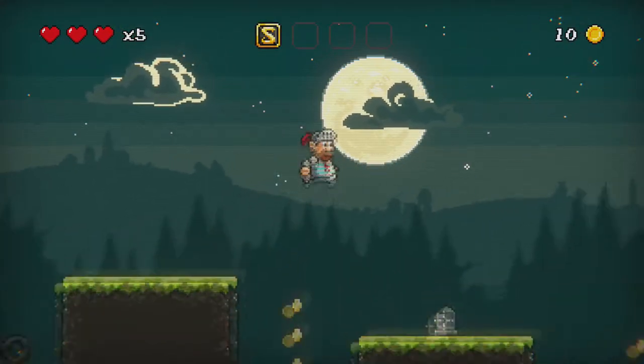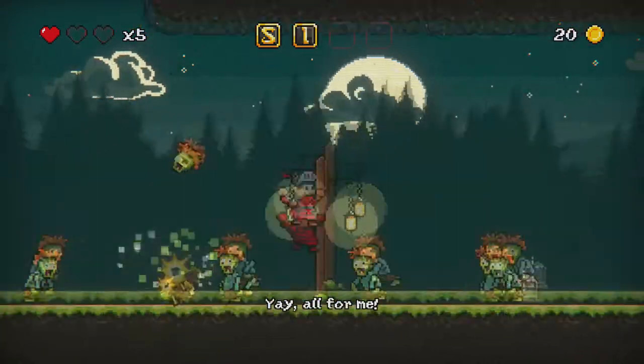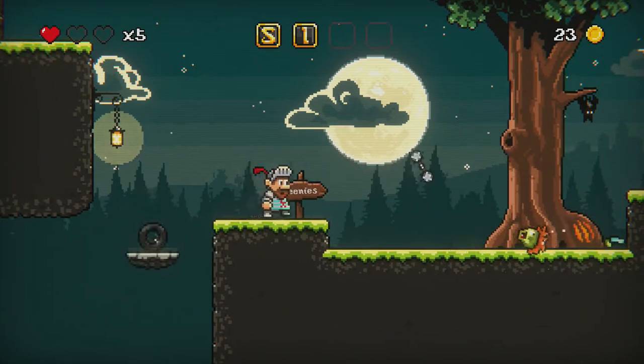We're going to be getting the Golden Grail achievement — all you have to do is find the Golden Grail. You're gonna want to start level 6 and just proceed to the right, avoiding the enemies, until you come to a big tree.